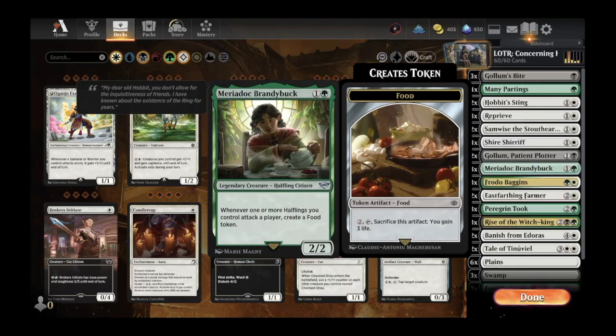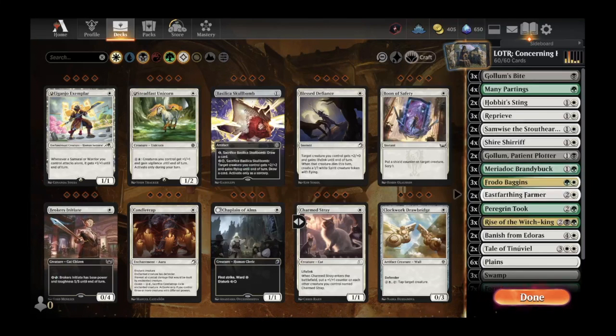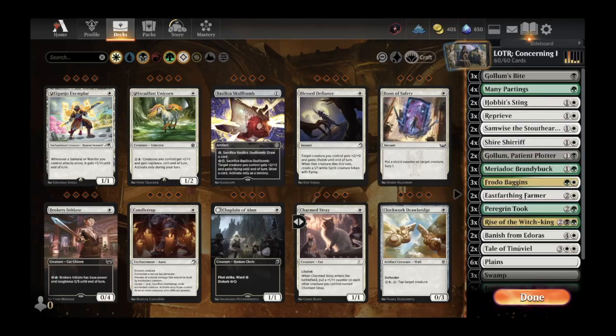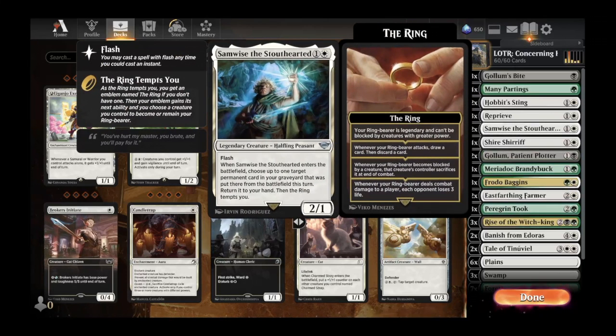We also have Meriadoc Brandybuck, a legendary halfling citizen — whenever one or more halflings you control attack a player, create a food token. We have Peregrine Took, a three-mana legendary halfling citizen — if one or more tokens would be created under your control, those tokens plus an additional food token are created instead; you can also sacrifice three foods to draw a card. We have Samwise the Stout-Hearted, a two-mana white spell with flash — when he enters, choose up to one target permanent card in your graveyard that was put there from the battlefield this turn, return it to your hand and the ring tempts you.